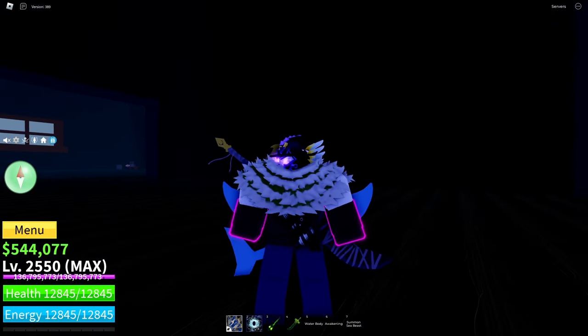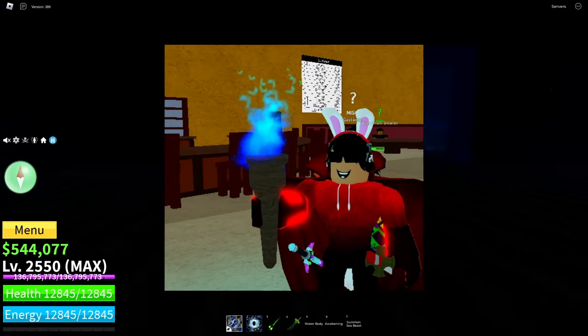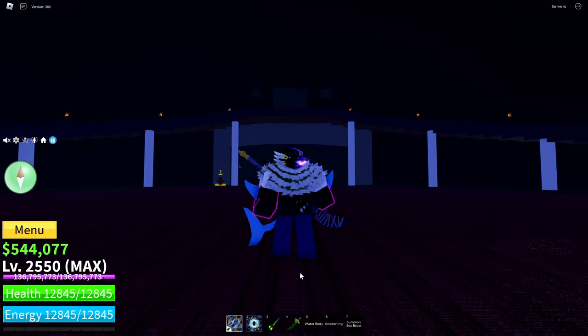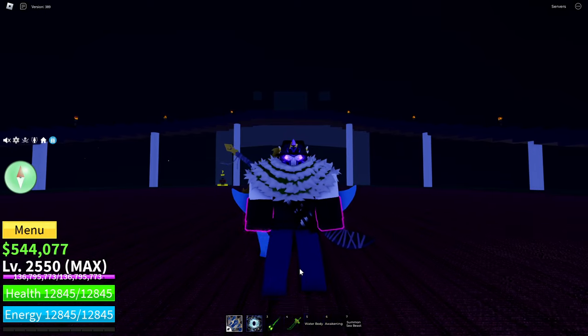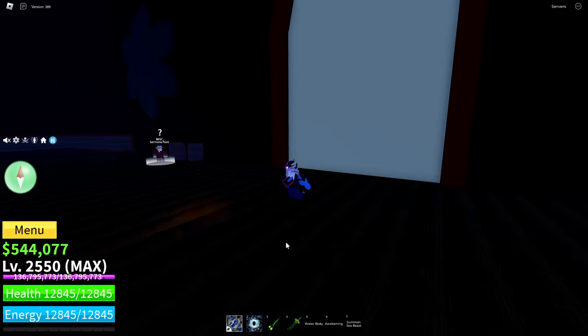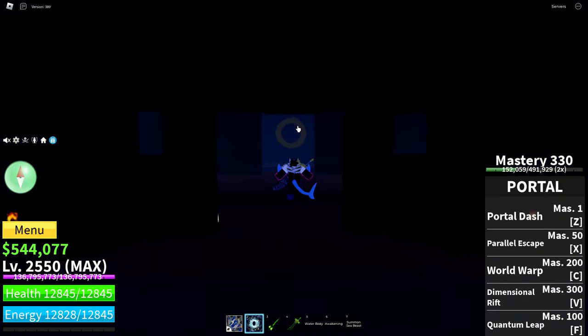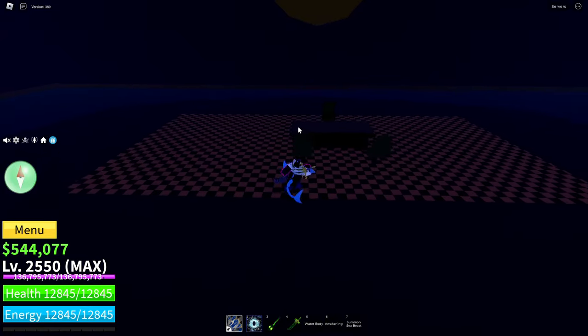Once you've gotten all 100 ectoplasm, you will need to get an item called the hellfire torch. The hellfire torch is a rare drop from the raid boss, the cursed captain. From the entrance, if you go straight and then head up the stairs and then across, this is the room where the cursed captain spawns.